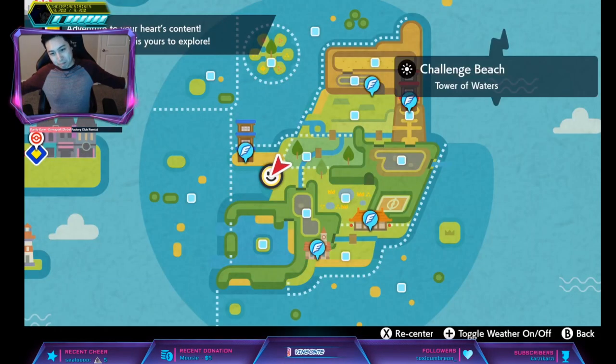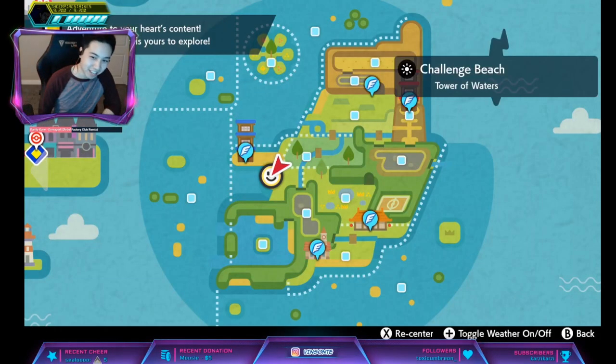Hey, Visanta here. In this video, we're going to look at Hidden Ability Palosan. Hidden Ability Palosan is Sand Veil.